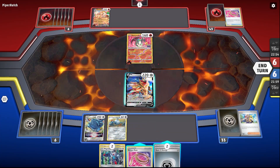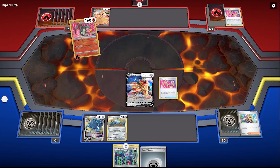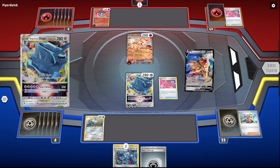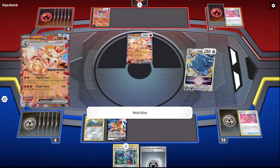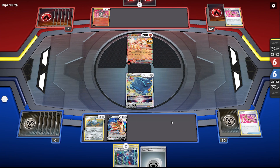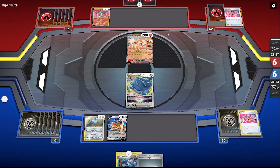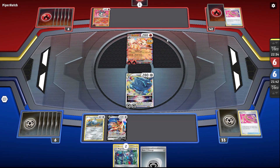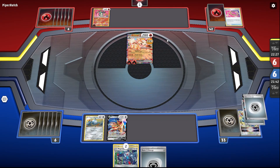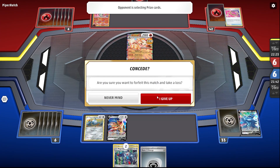I'll attach an energy. I'll play this, bring up my Dialga and use Metal Blast - 120. Oh, this actually could be terrible because now he can use Raging Claws if he has another fire energy and it'll be 30 plus 130. Okay, I think my Dialga dies here. I'd argue I think I've lost this one - I'm gonna concede. He will just deal damage every time and there's not much I can do.